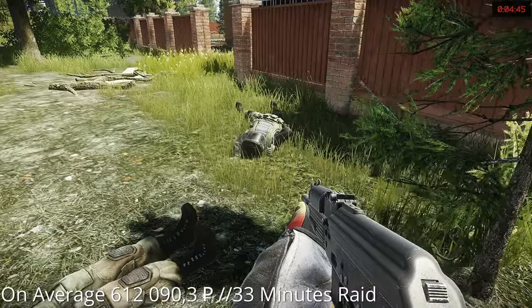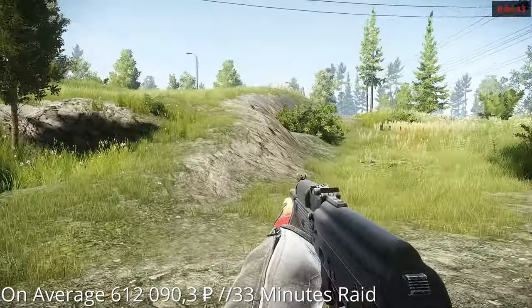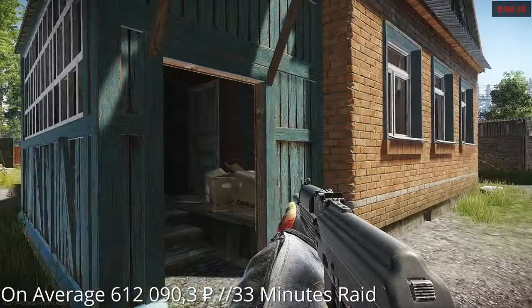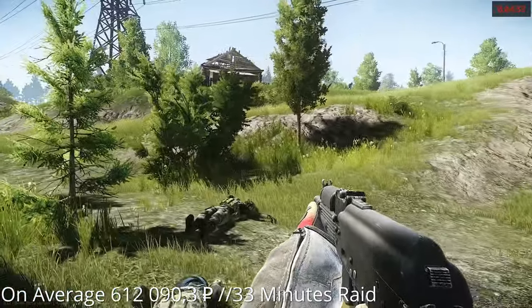We should get around 612 thousand to 619.3 rubles per 33 minute raid on average. You could drop raid time by a couple of minutes if you sprint and don't care that much about being noticed.